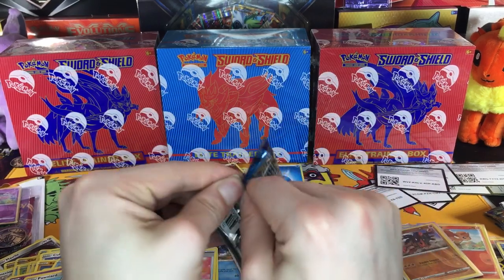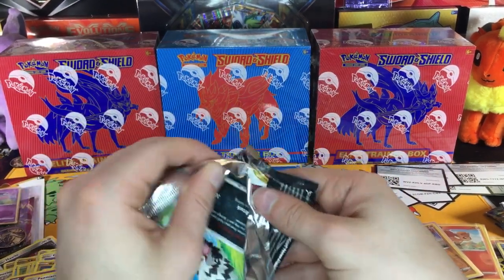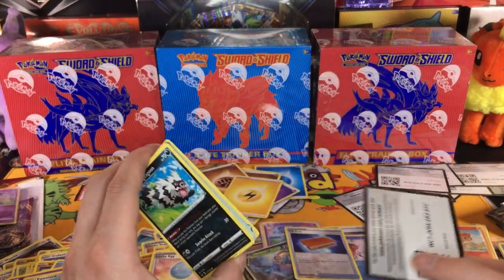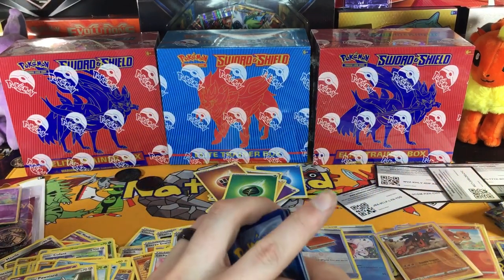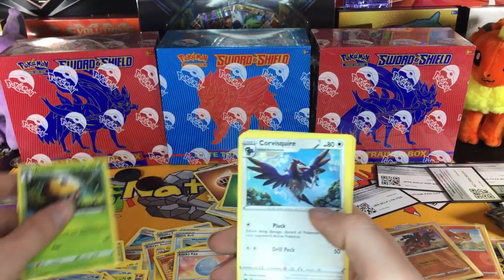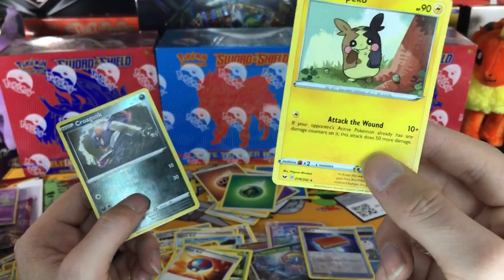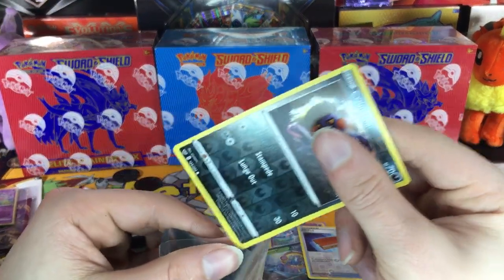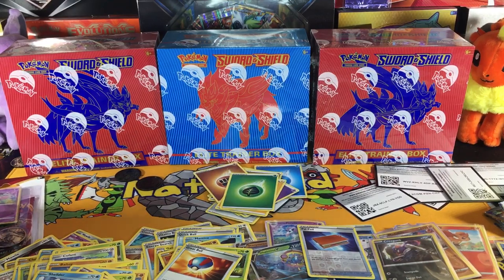Come on, just one secret hyper rare full-art thing. Apparently there's a golden V card of Zamazenta and Zacian, so that'd be really cool to see. One, two, three — Leaf Energy. We've still got another triple blister to open. Galarian Zigzagoon, Munna, Snom, Grookey, Shelmet, Dottler, Corviknight, Great Ball, Krokorok, and a Morpeko. How do you say it — Morpeko? I'm lost. We got ourselves a reverse Krokorok.